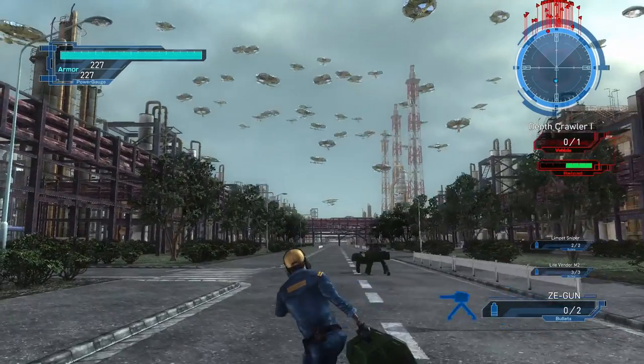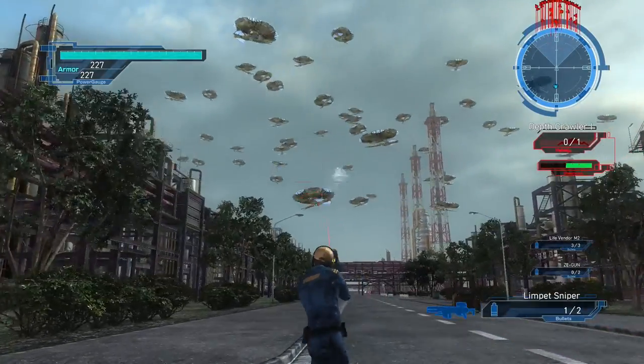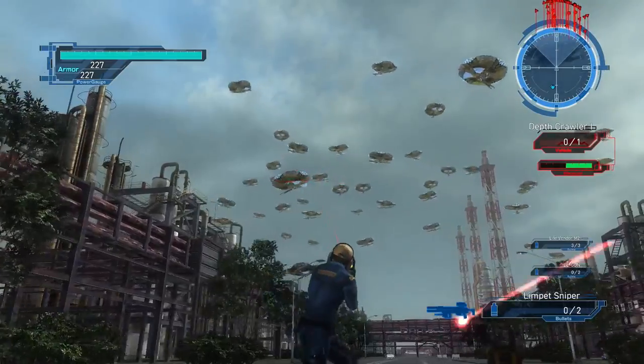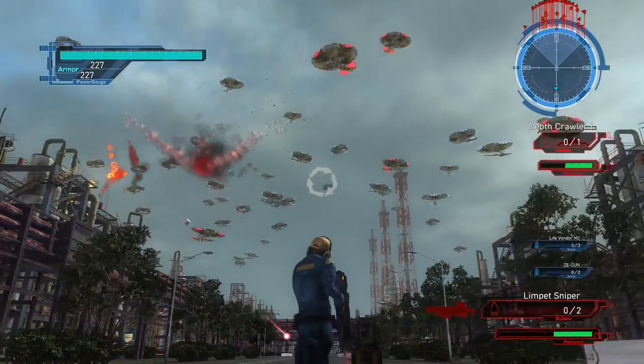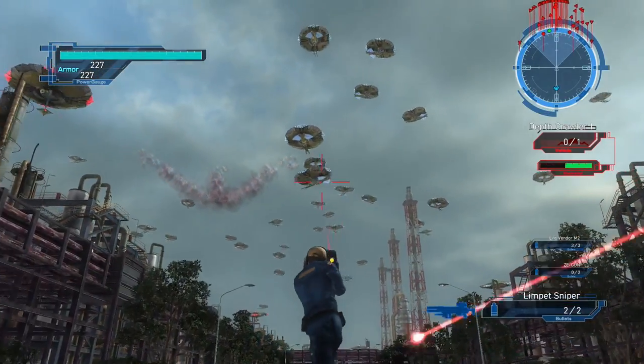Sergeant, do you hear me? We have info about the flying saucers. This is the Strategic Intelligence Division. Flying saucers are unmanned drones, meaning that we can still defeat them, even if they outnumber us.